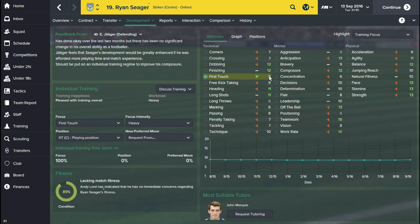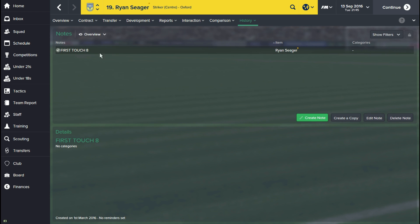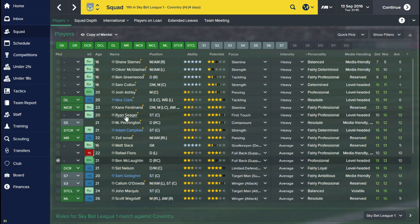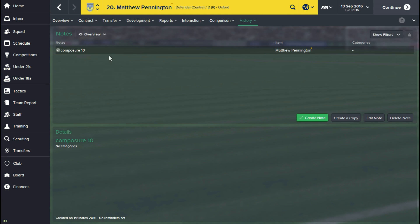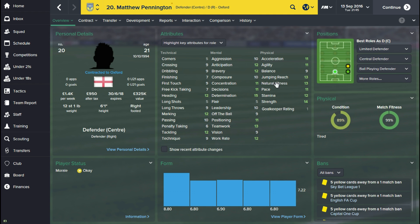Looking at Ryan, I do want to improve his first touch — it's only eight at the moment which is quite poor. So I'll put the focus on first touch and put the intensity at heavy. You make a note that his first touch is down as an eight, and once you've got it to a more acceptable level you move him on to something else. A good example is his composure — it was 10 and I've been working on getting that up.